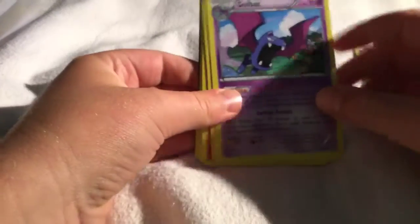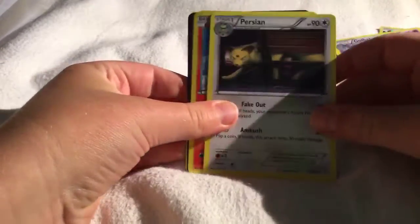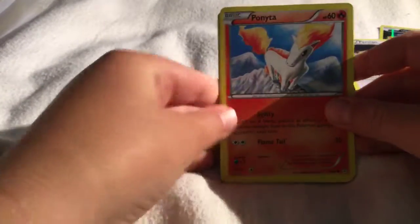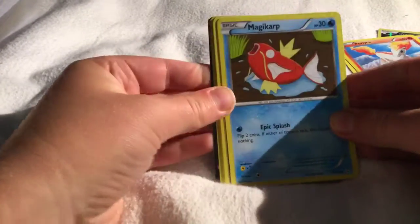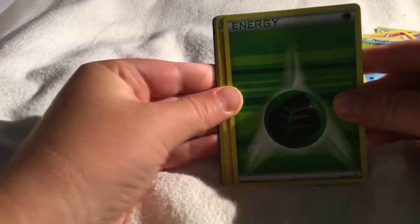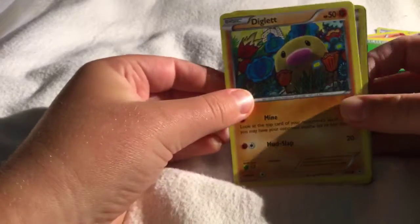Here we got: Flabébé, a Golbat, Krookodile, Persian with really nice artwork, Ponyta, Magikarp, and an Illustrated grass energy, Jigglypuff.